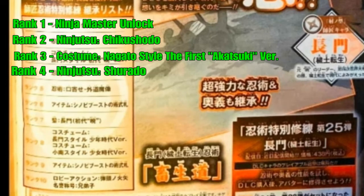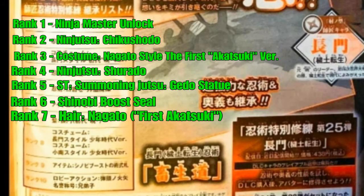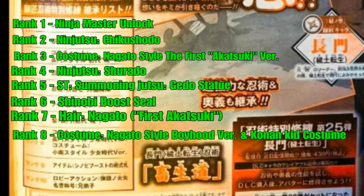The fifth one is the Secret Technique Summon ninjutsu Gedo Statue. The sixth reward is a shinobi boost seal. With the seventh reward we are getting Nagato's hair from before he went dark side. And with the eighth reward we are getting Nagato's boyhood costume and Konan's girlhood costume as well.